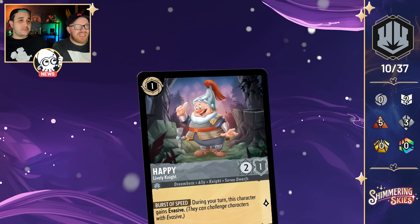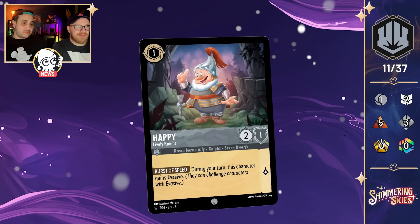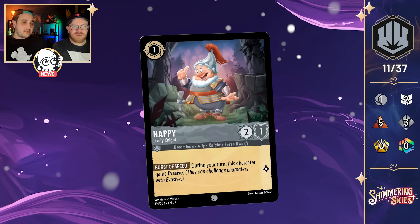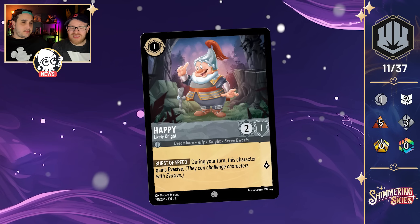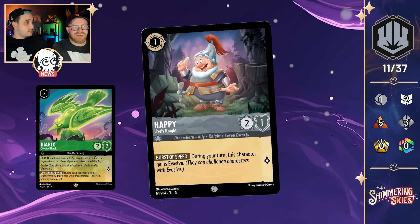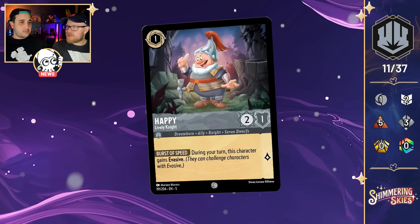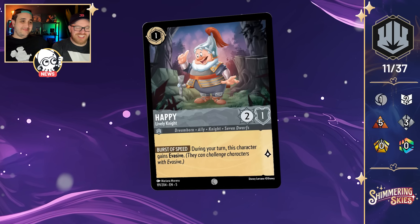Up next: Happy Lively Knight — a 1-cost inkable 2-1 that quests for one with the ability Burst of Speed: during your turn, this character gains Evasive. Similar to Magic Broom Aerial Cleaner. The 2 strength is good — it means he can take down Diablo, usually your main target for an Evasive character in Steel. However, only one willpower means he can basically die to a sneeze.